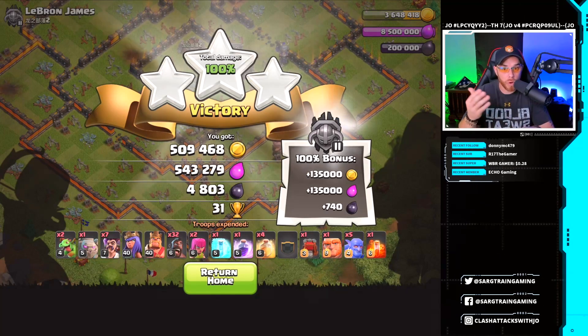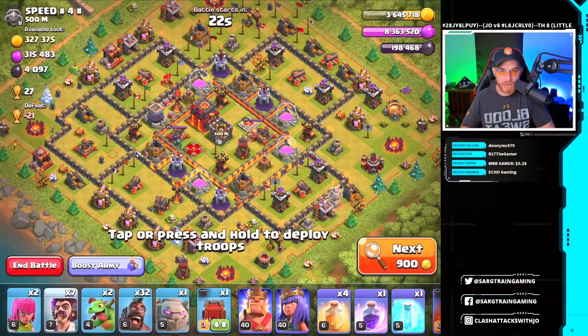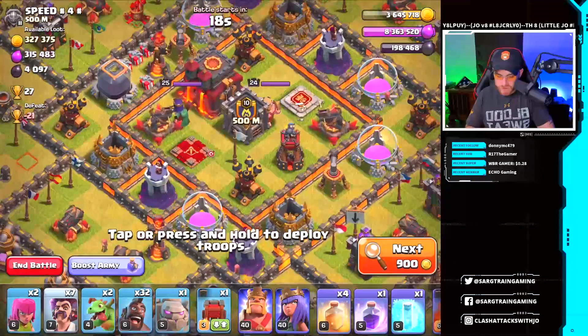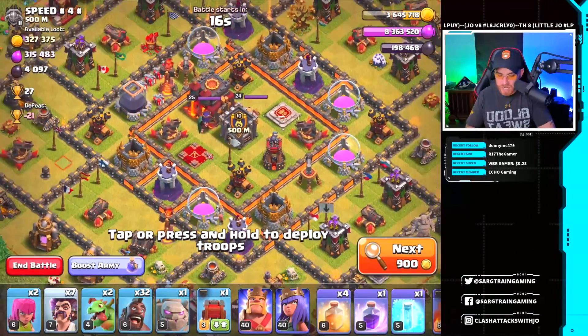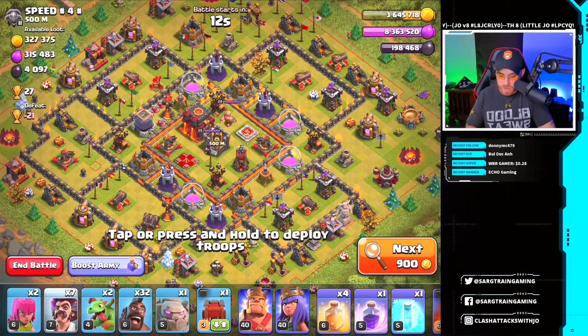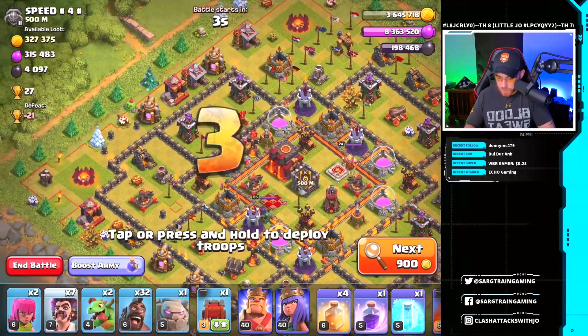We've got a different base now — looks mostly maxed out. Queen is in the core, clan castle is in the core with the possibility of clan castle troops. There's a single-target inferno tower down on the south side, so we're going to save that one for the hog riders and take this base head on. Air defenses are kind of tucked into the base.